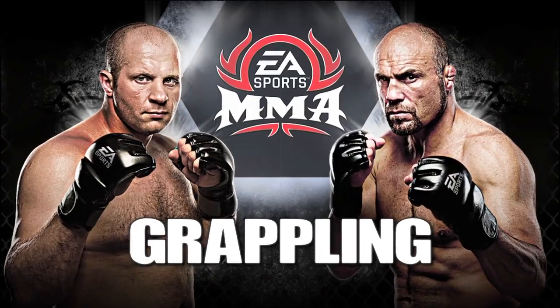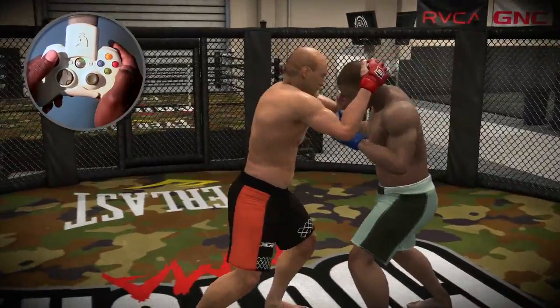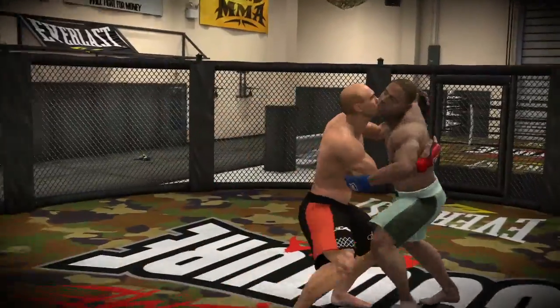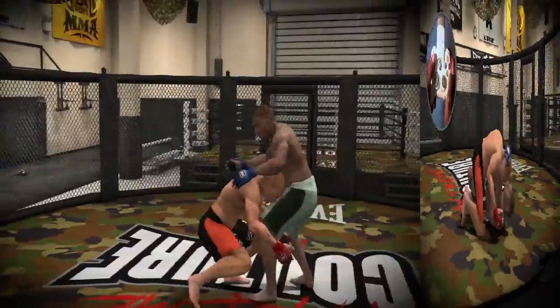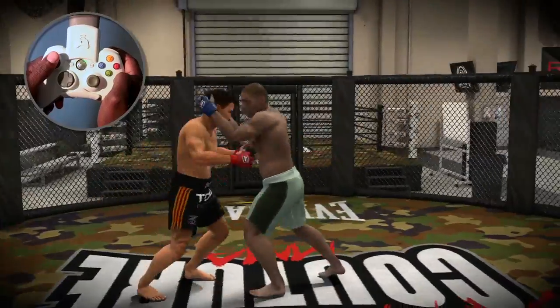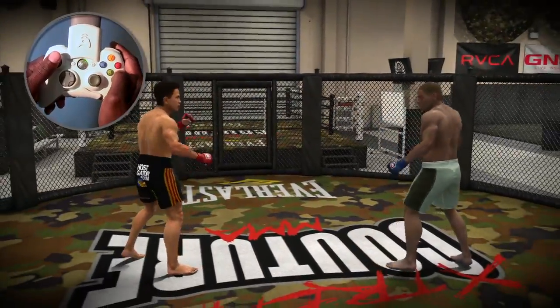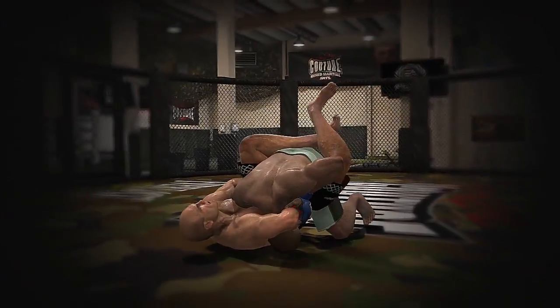Now let's talk about grappling. While standing you can perform a clinch by pressing Y. By default you will go to the Muay Thai clinch, but if you hold down on the left stick and press Y, you'll go for a double under clinch. A will get you a double leg takedown. Dashing left or right then pressing A will get you a single leg takedown. B is your all-purpose button for denying a takedown or a clinch. X is rarely used while standing, but if you press it as soon as your opponent starts a takedown, you can catch them in a guillotine.